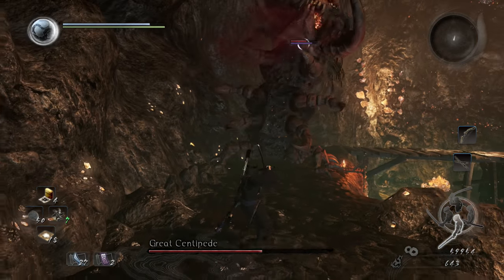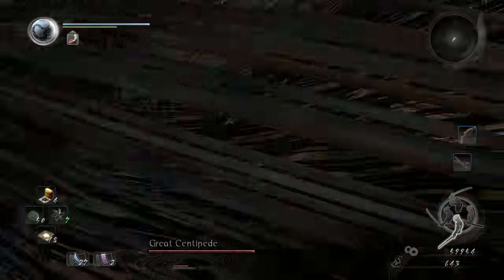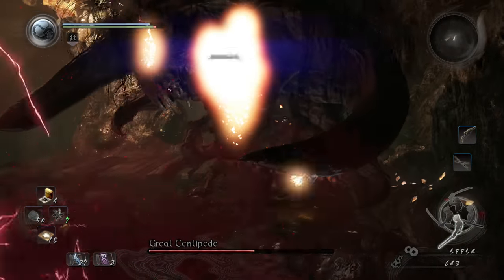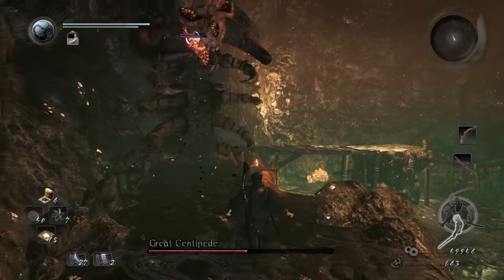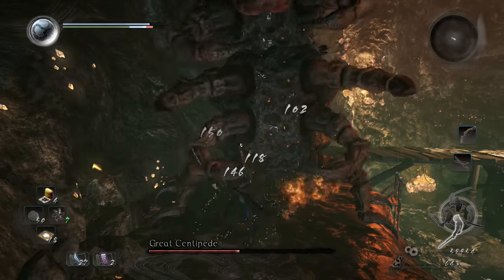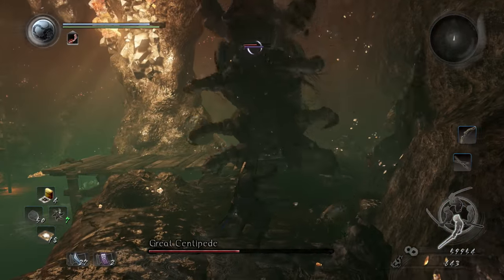If you go for those body shots he will try to crawl around, but just block and he'll get back up again. When he's crawling around his fangs are going to be doing a pinch attack, and you can just block it. The more you block it he gets back up — it's kind of weird but that's how you do it.